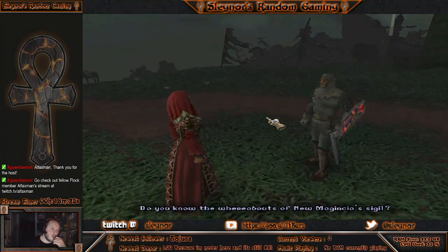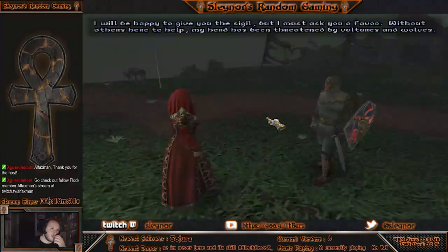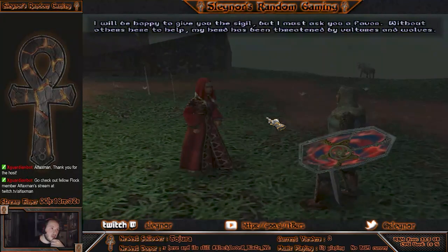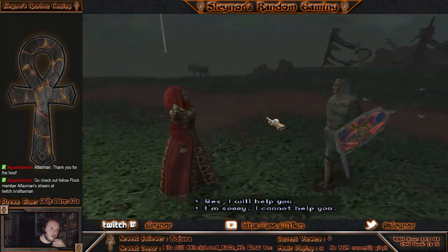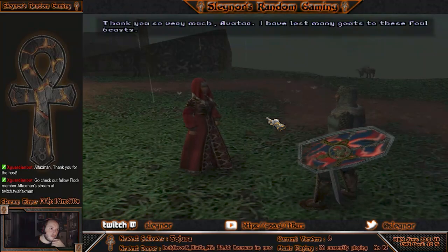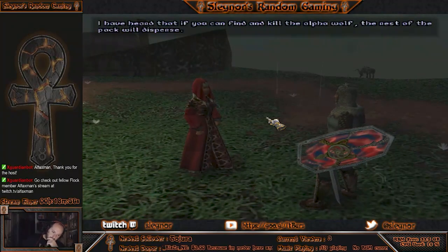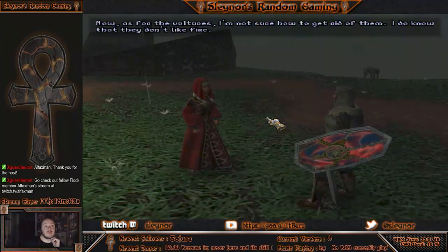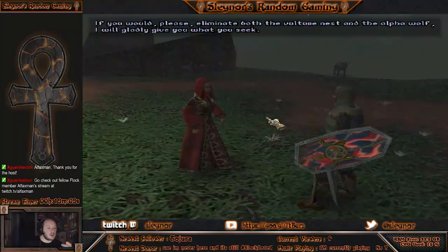Do you know the whereabouts of New Magincia's sigil? Yes, I have the crook of humility. May I take it to aid me in my quest? I will be happy to give you the sigil, but I must ask you a favor. Without others here to help me, my herd has been threatened by vultures and wolves. Will you help me protect them? Yes, I will help you. Thank you so very much, Avatar. I have lost many goats to these foul beasts. I have heard that if you can find and kill the alpha wolf, the rest of the pack will disperse. As for the vultures, I'm not sure how to get rid of them — I do know that they don't like fire. If you would please eliminate both the vulture nest and the alpha wolf, I will gladly give you what you seek.